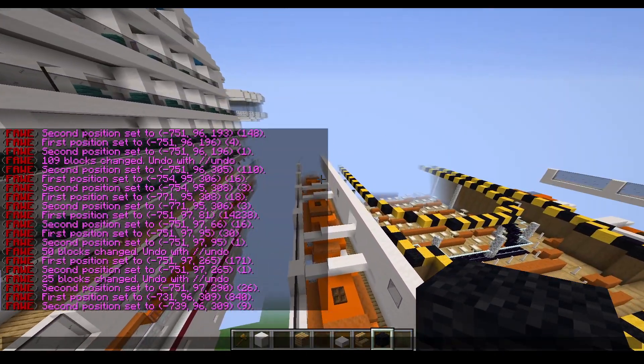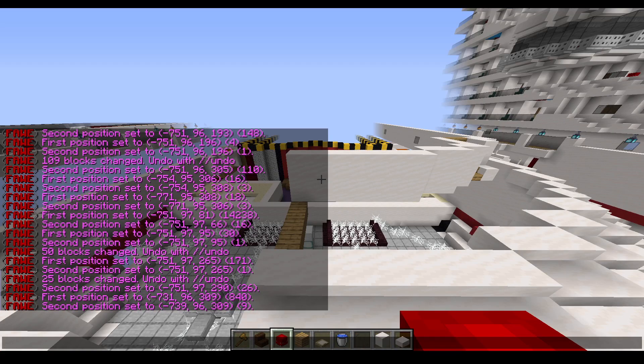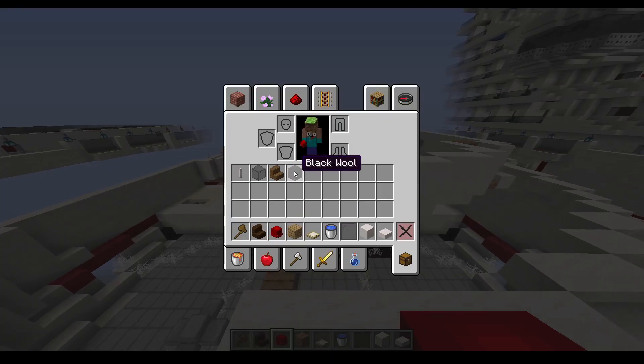I'm going to go ahead and set up the outside details as well. So we're going to start at the back and go to the stern from there. Go ahead and make that and I will get back to you to add in the details. Okay, so now for the front details — these little blocks you need: black wool, spruce stairs, black glass and rod, dark oak stairs, hydrant head if you got it, oak planks, bird strap door, water bucket.